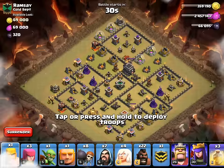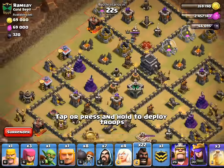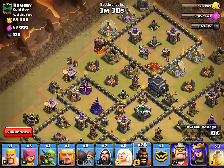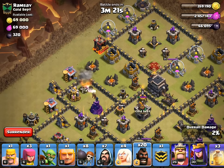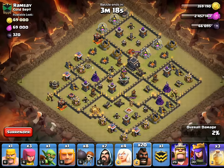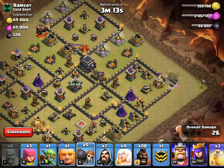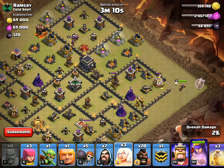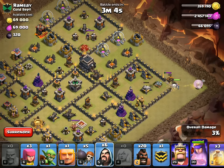Alright, here we go — starting off with the lure. Two hogs — one, two. Perfect, no aggro by the archer tower, they're gonna get that job done. It is a lava hound in there, so I'm going to go ahead and just let the queen take it out. I'll drop a wizard to help her deal with it. Alright, go ahead and let that develop.